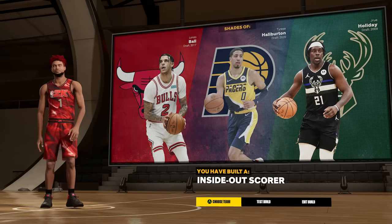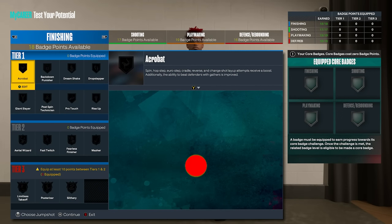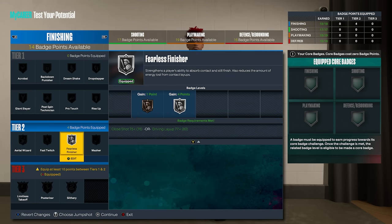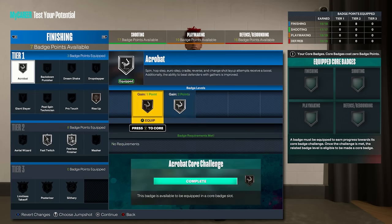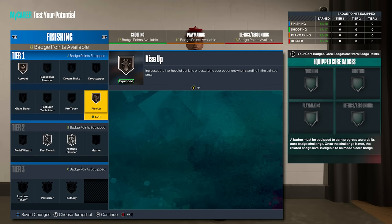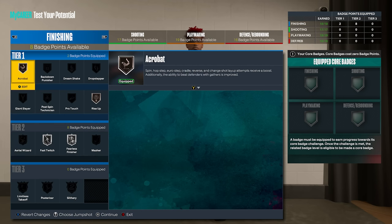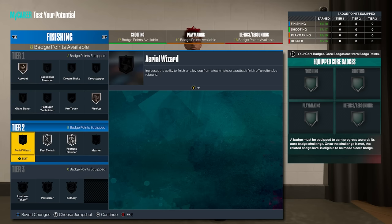Now the badge setup. Assuming you have no core badge patterns or extra badges, here's what to use. For finishing: Fearless Finisher on Silver, Rise Up on Bronze, Fast Twitch on Silver, and Acrobat on Bronze. Fast Twitch and Rise Up let you go up with standing dunks extremely fast, great in fast breaks. Acrobat helps you finish bad layups. For the Tier 3 badge, core Hall of Fame Posterizer and Hall of Fame Limitless Takeoff so you can jump from the free throw line on basically every dunk.